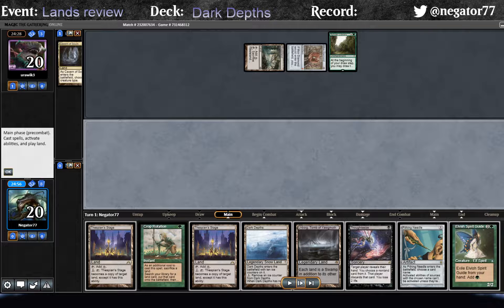For our turn, we draw a Spirit Guide. Given that they have the Wasteland on board, we kind of want to cast the Thoughtseize before they can cast any crop rotations or any other devastating effects with it. So since they have no mana open, we definitely want to Urborg into Thoughtseize. But we're probably also going to want a Spirit Guide into Needle, because if they decide to snap off the Wasteland on Urborg, we have no colored mana sources. So that's basically what we decide to do.